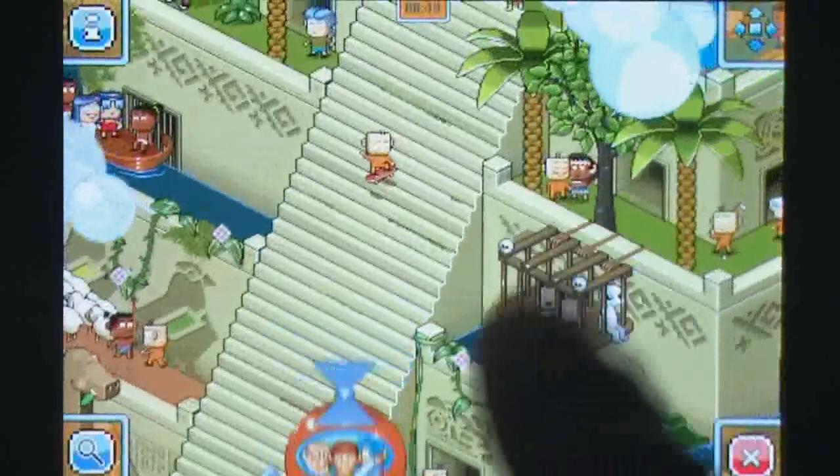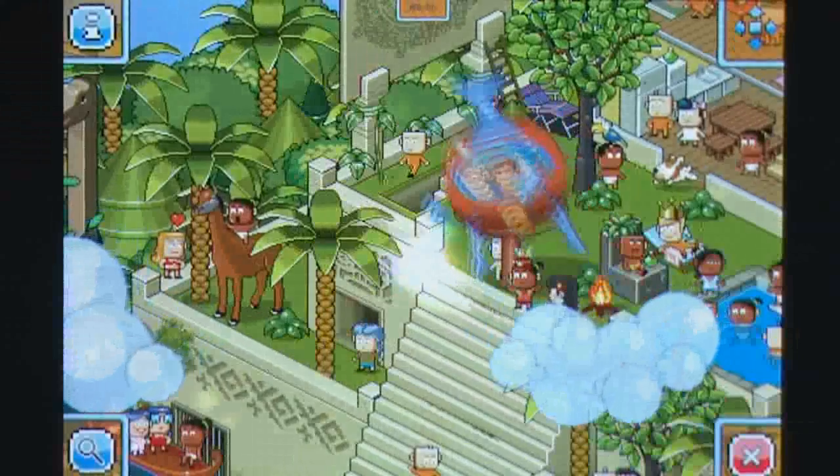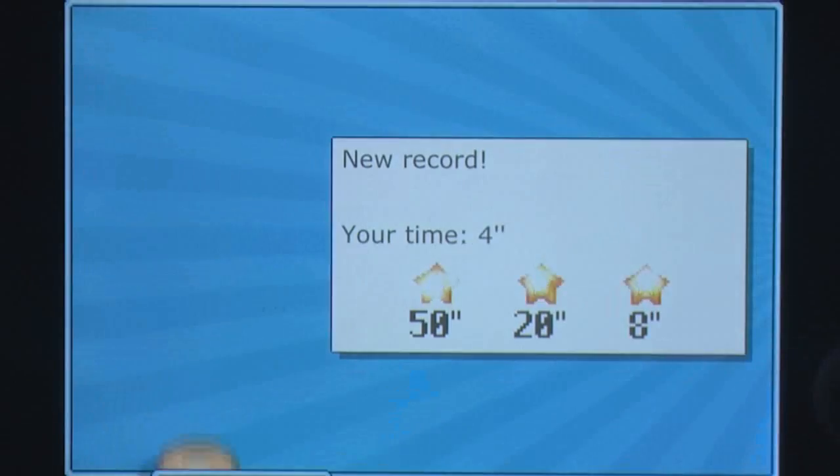It's not a traditional hidden object title in the sense that you'll only need to find one type of object at a time, but this is offset by various obstacles such as clouds and the Time Geeks themselves moving around and providing minor distractions.